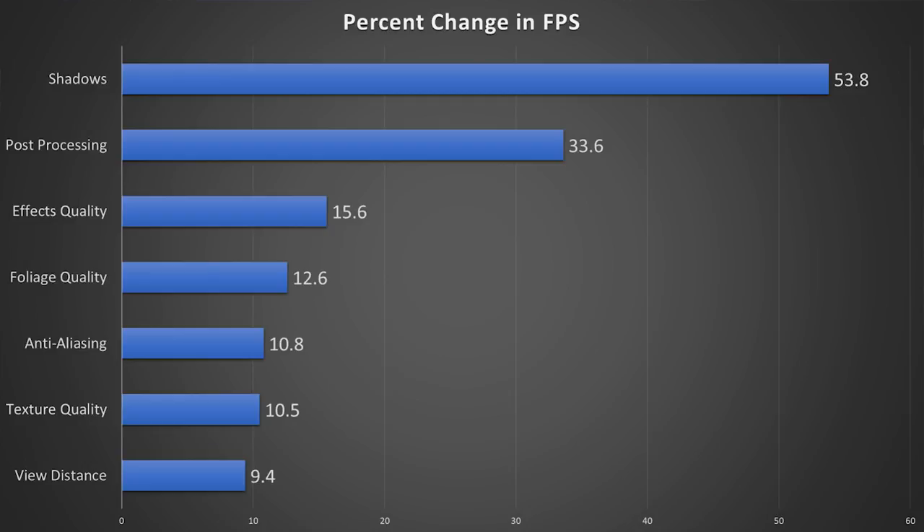Next, we have post processing with a 33.6% change. Post processing here is going to clean up the image, but I didn't notice a huge difference — it doesn't look like they're implementing anything groundbreaking. I would probably just leave this one off personally, because that extra 33% is significant. And then the most significant setting is shadows with a 53% change. In this title, shadows do take a huge hit when you go down to low — it is very resource intensive. Maybe try to find a good middle ground there. I don't notice a huge difference between high and ultra, so bumping down to high and getting rid of post processing could make up a lot of ground.